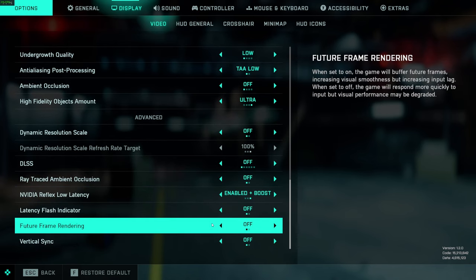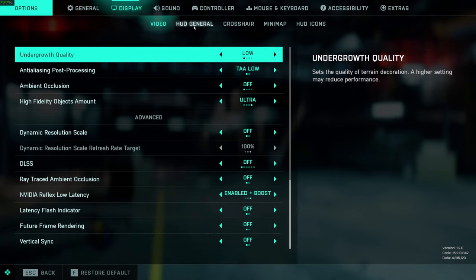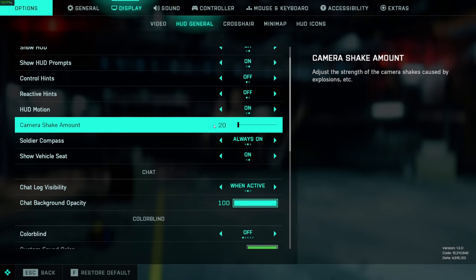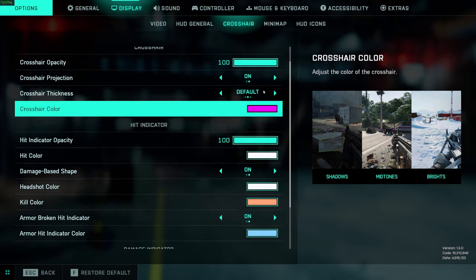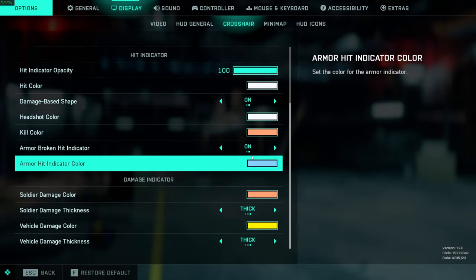Future frame rendering is off — if I turn it on it buffers future frames so you get less frames but the picture seems smoother. With it off and vsync off I get maximum frames, though if the game drops frames I'll notice tearing. For HUD: camera shake, turn that all the way down — you can't set it to zero so set it to 20. That helps with the shell shock effect. Colorblind settings and HUD scaling are personal preference. I run magenta for the crosshair as it seems to stand out on all the maps.